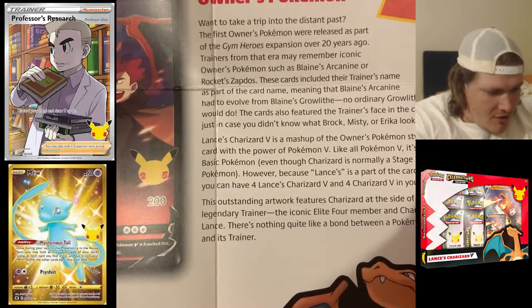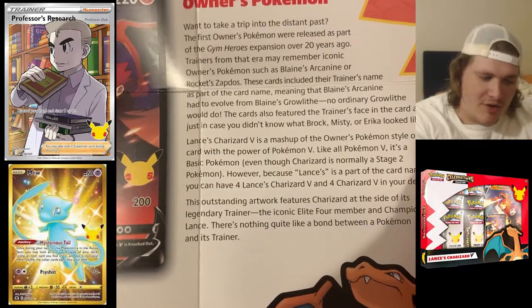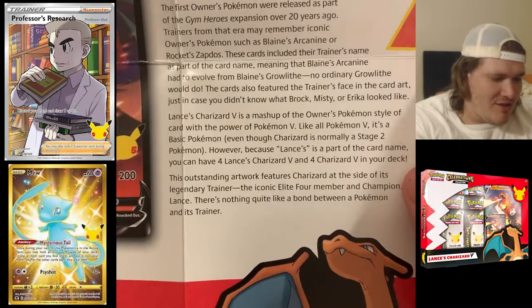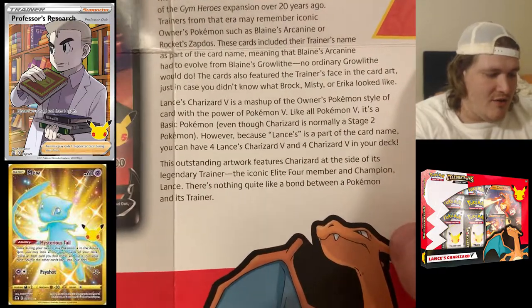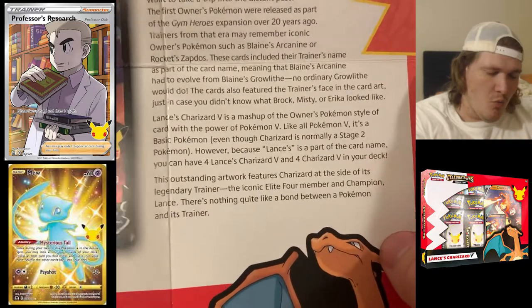There's a nice little booklet in here. I believe it's going to talk about Gym Challenge — I want to take a trip in the distant past. The first owner's Pokemon was released as part of the Gym set. Rocket Zapdos is in here, and Blaine's Growlithe is mentioned too. You can pause the video and read that if you want.